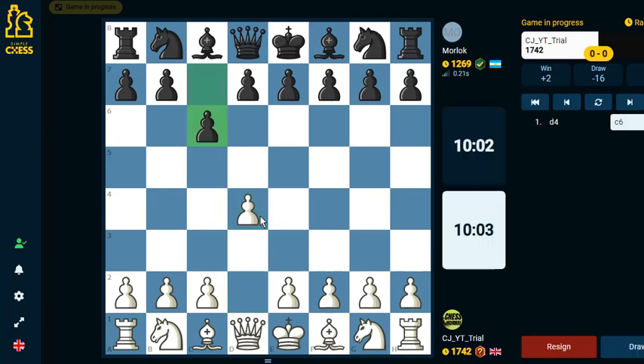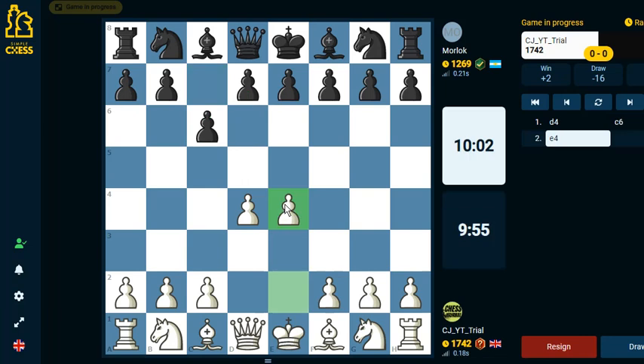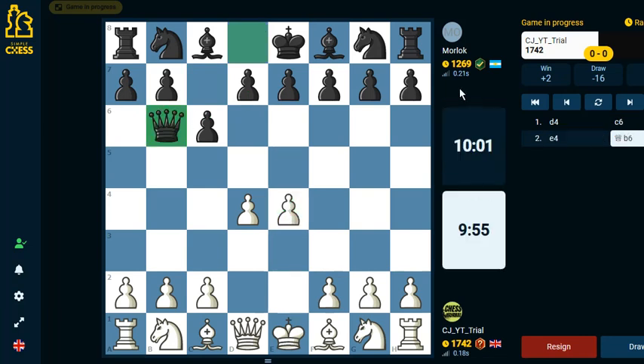Okay, let's play d4. They played c6 — that allows us to play e4. I think they're going to play the Caro-Kann. Okay, let's see. If they play Caro-Kann at this rating range... yeah, that's what I was going to say.